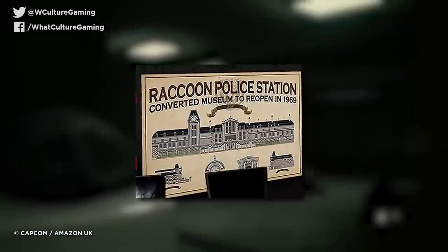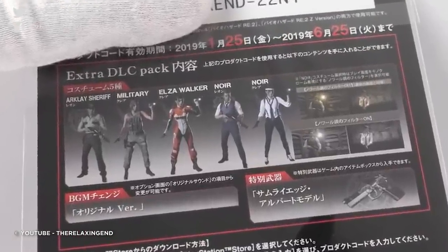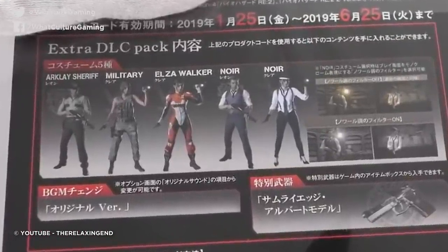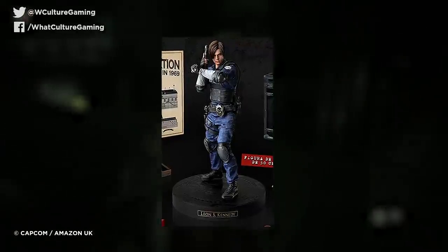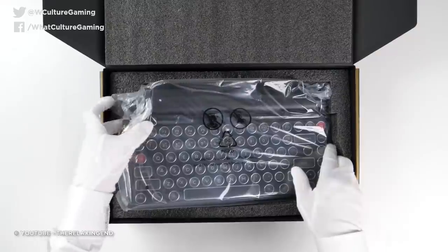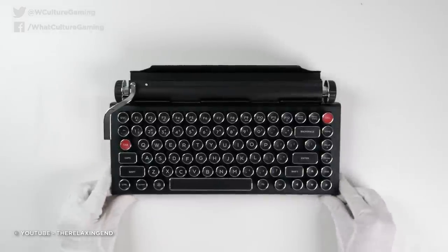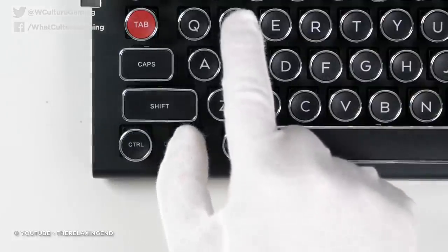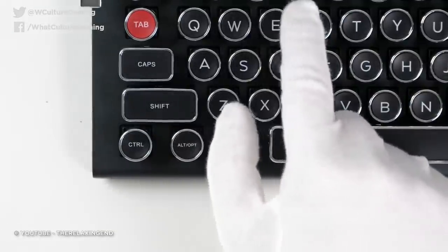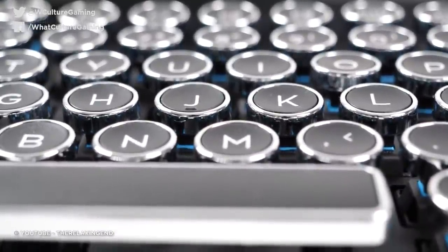The Raccoon City poster is brilliantly splattered with blood, and the DLC costumes all hark back to the glory days of Resident Evil 2. Plus, that statue of Leon is amazingly detailed and full of character. However, it's the keyboard that takes the cake — this Bluetooth mechanical number not only looks the absolute business, but it's designed to withstand punishment from even the most avid gamer. It's simple but effective, and will make a brilliant addition to your collection.